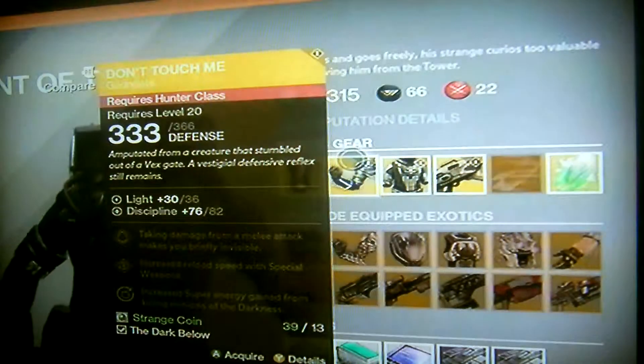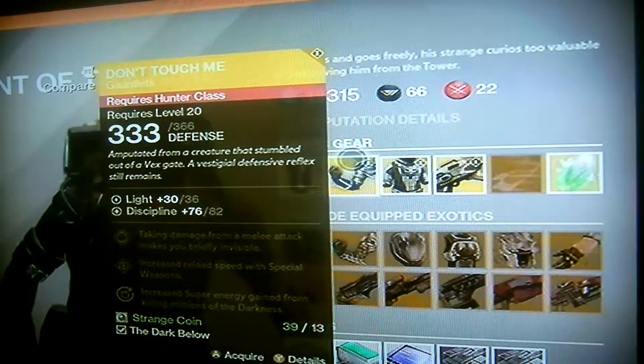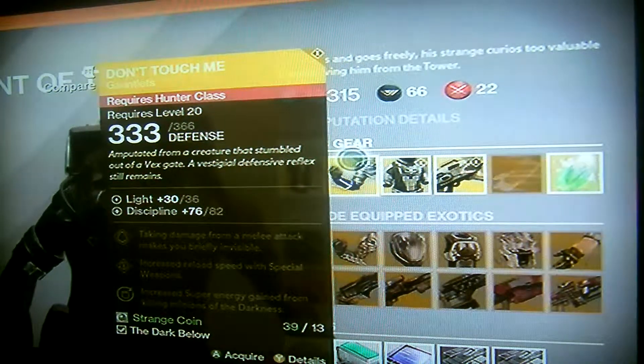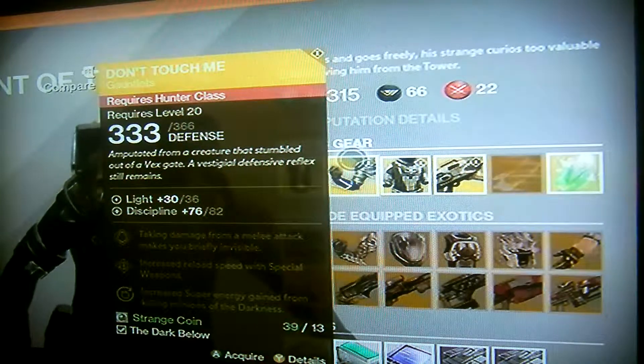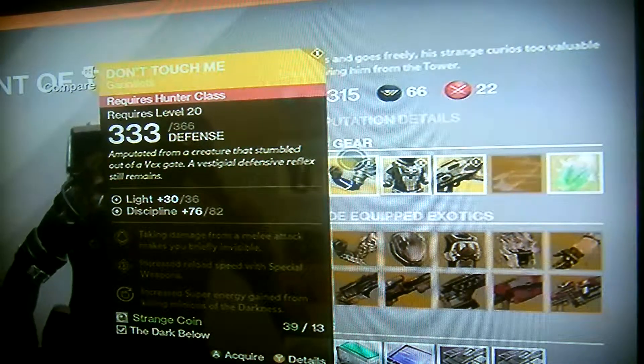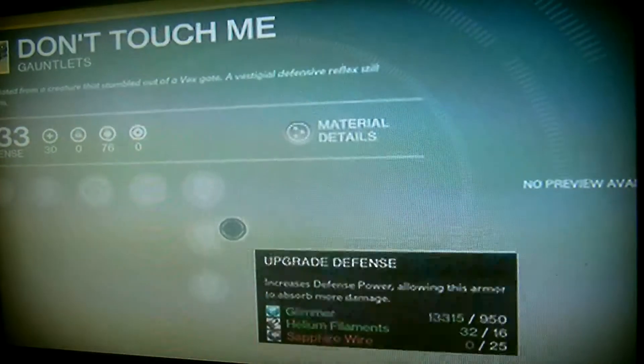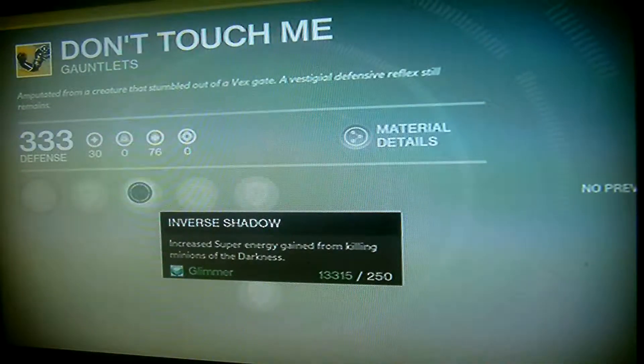Defence is 133, can be upgraded to 366. Light 30, can be upgraded to 36 — normal, very exotic. Discipline 76, can be upgraded to 82. So I think this is quite a treat for you hunters in my opinion. Upgrade defence and some upgrade defence down here. This really works for PvE more than anything else.